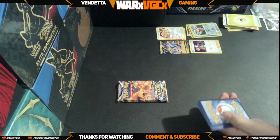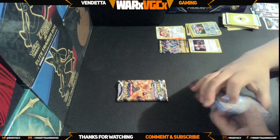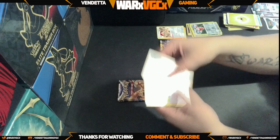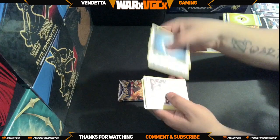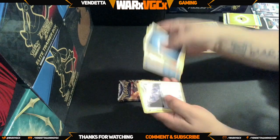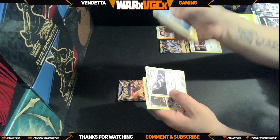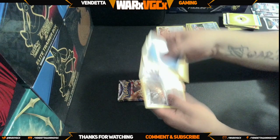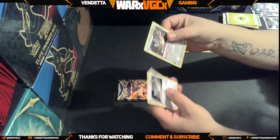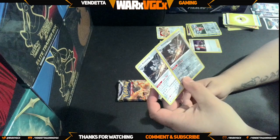We have a good card again — one, two, three, four. We'll just shuffle through them real quick and see what we get. We got the first and then we got the second form, and it looks like we actually got two of the same ones — a reverse and a non-holo.